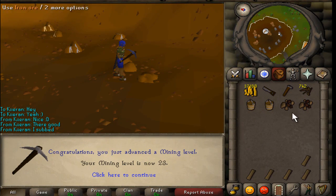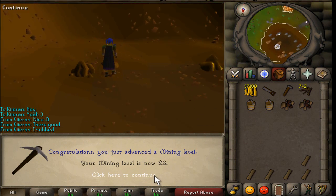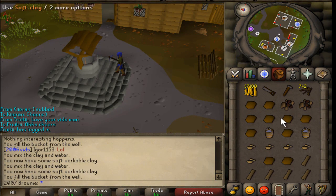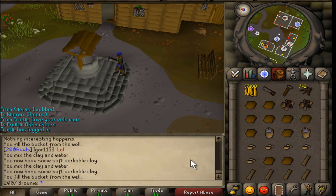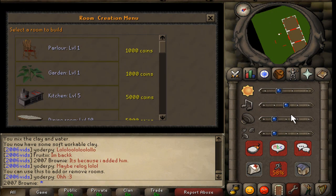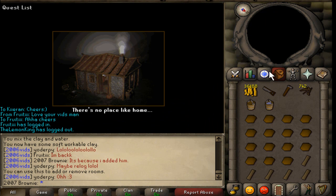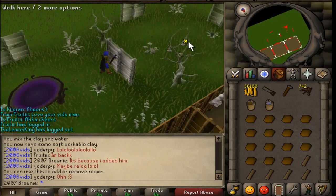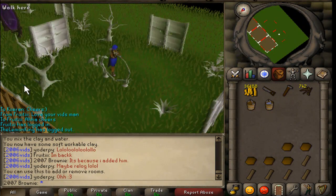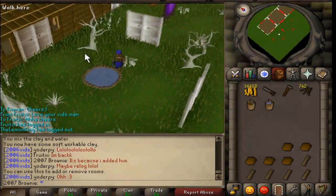While I was mining for some clay, I got 23 mining, which is pretty good. So I just mined a full inventory of clay and now I'm turning it into soft clay. Alright guys, I'm going to build a garden. Boom, boom, boom - build a centerpiece. Pond, that's what I wanted. There we go. Nice little pond.